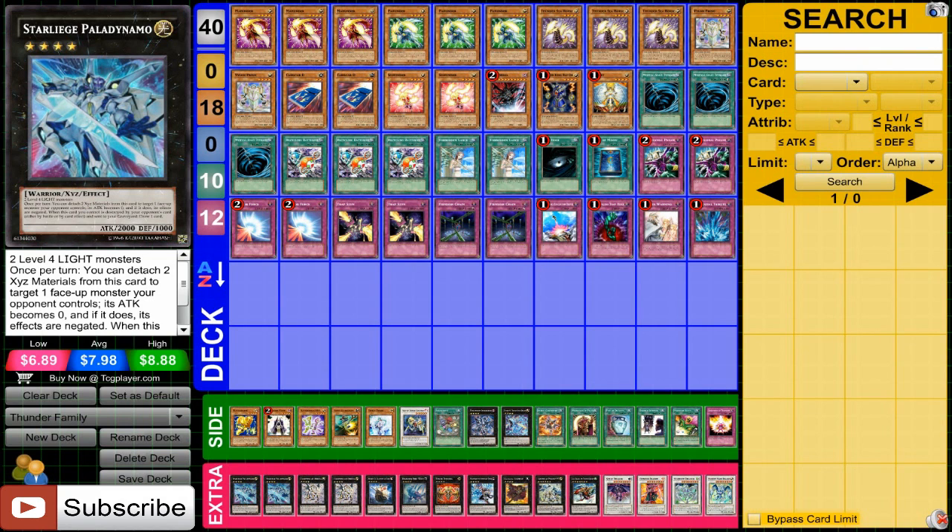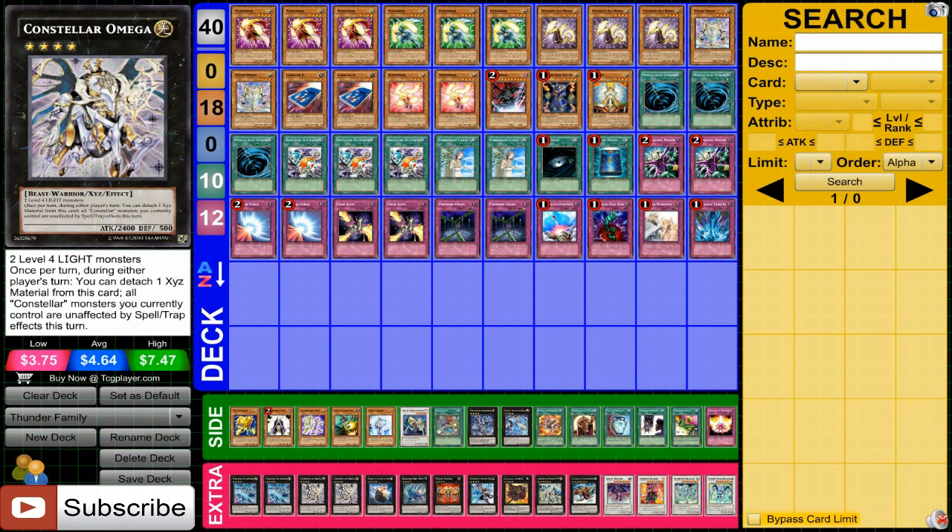For the extra deck, obviously the extra deck in this deck is very, very important. A lot of decisions I made here for myself, but like most extra decks it's player choice — put in whatever works for you. I'm running two Starleaves, Palo Dynamo. With all these light monsters you'll be able to get this guy out very often and he has a very good effect. Also running two Constellar Omega to counter your opponent's spells and traps. It's up to you whether you want to run two or one.